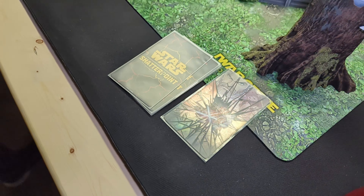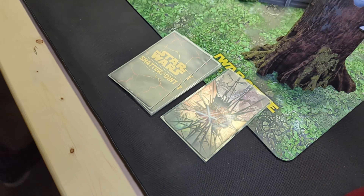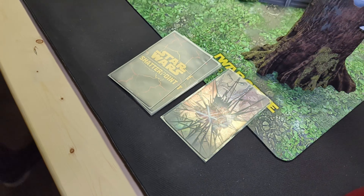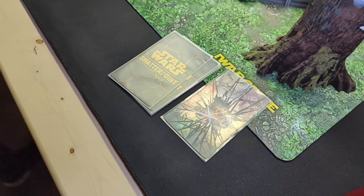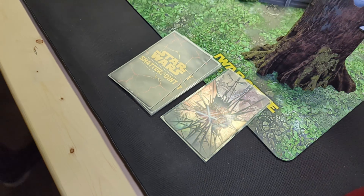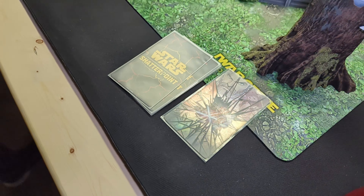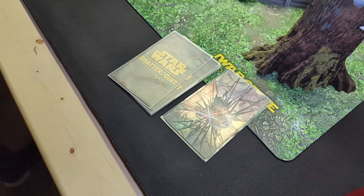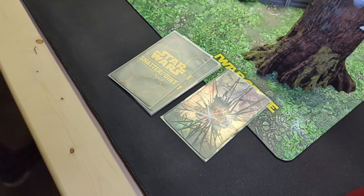Let's see how we counter with this. We're going to get Wicket instead — that's actually awesome, I wanted Wicket. Spend a force and we're going to do a stealthy approach with Wicket. Wicket can see Lando over there because we ignore the little offshoots here. So he's going to choose the warriors and do a nice little dash over there. I can't dash up and take it from you — fortunately for me. So we're just going to dash there, and there's some angry Ewoks in my face. Yub nub.